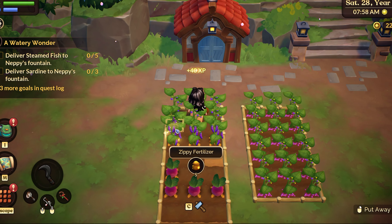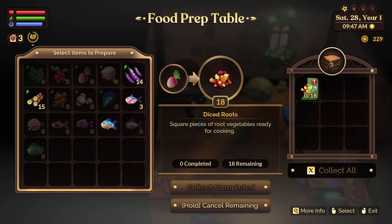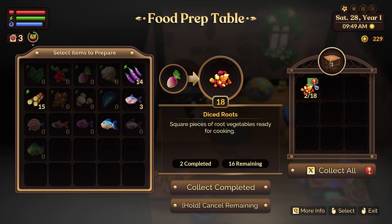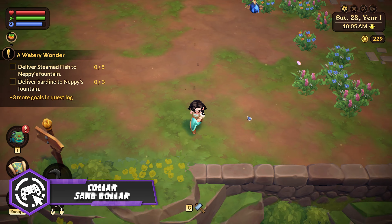Diced roots are very easy to obtain. It doesn't matter which season you are in because turnips grow in all seasons. Once you have 10 turnips, prepare them using the food prep table. One turnip will give you 2 diced roots.